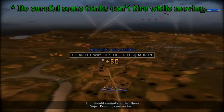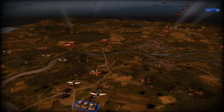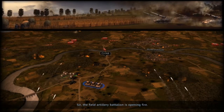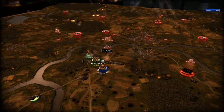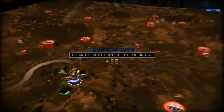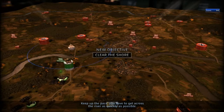Another tip: some tanks can't fire while moving. The high command is going to want the super Pershings back. All optional objectives are for extra points in the mission — they also earn you a little extra bonus, so I'd recommend completing them. Heavy tanks should be very effective against their defenses. You have to get across the river as quickly as possible.